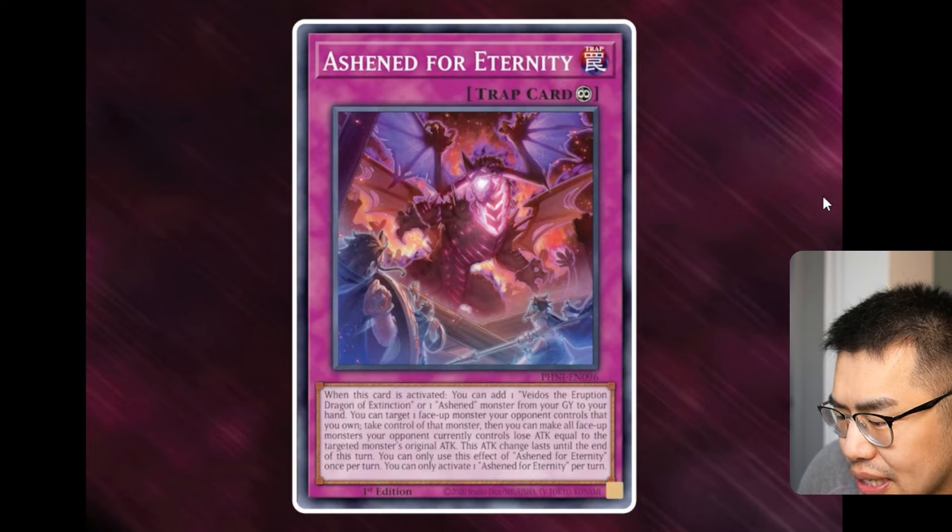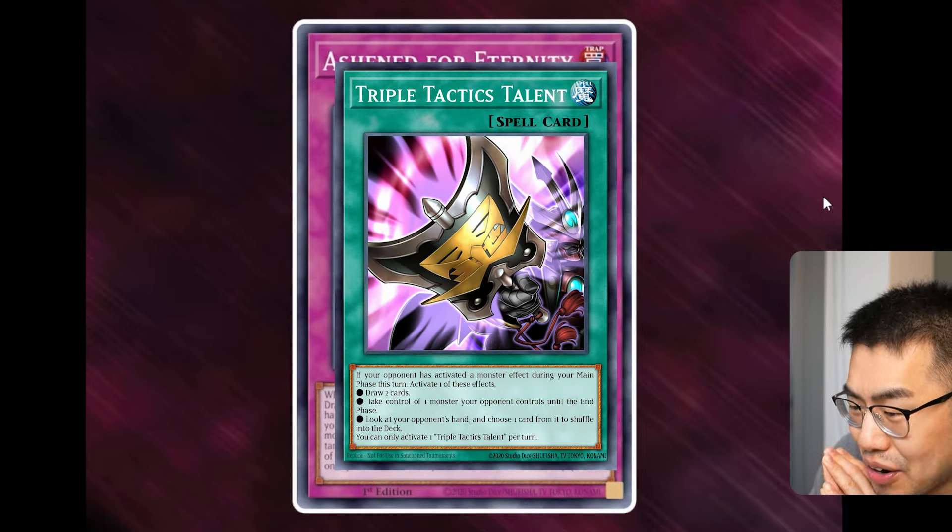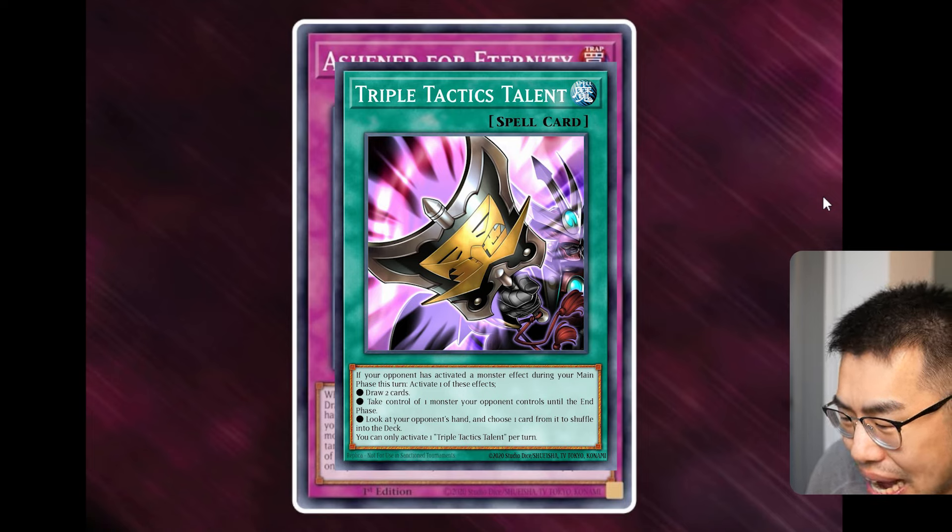The last card is a trap: Ashen for Eternity. It's a continuous trap card that can be set off of Beidos or added. When this card is activated, you can add one Beidos or one Ashen Monster from your graveyard to your hand. You can target one face-up monster your opponent controls that you own, take control of that monster, then make all face-up monsters your opponent controls lose attack equal to the target monster's original attack until the end of the turn. This allows us to add back resources from our graveyard and steal a Beidos we put on our opponent's side of the field. Or if our opponent is playing Mind Control, Change of Heart, Triple Tactics Talent — this is actually a counter to Tactics Talent because you steal back the monster they control that you own.